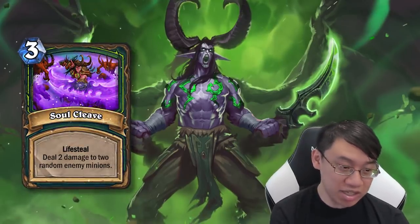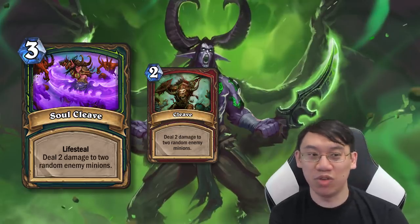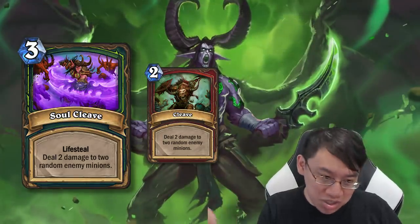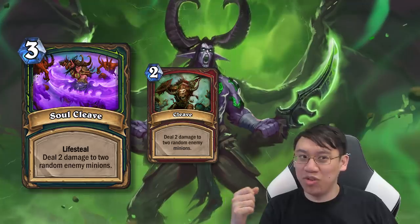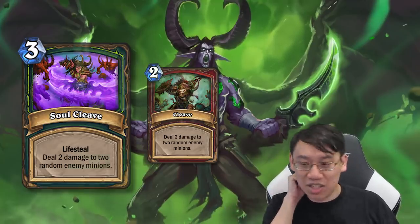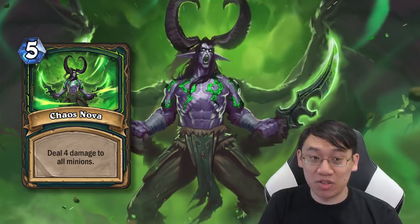Soul Cleave is basically the Cleave spell from Warrior, except you get lifesteal for plus 1 mana. So it's like Cleave and you bundle it and gain 4 health, as long as you pay 1 more mana. And if you have some small damage you gain even more health. It's worth mentioning that Cleave was changed a while ago so you can play it even if there's only 1 minion on the board — Soul Cleave is similar, so you can use it to just deal 2 damage to 1 enemy minion and gain 2 health. And Chaos Nova, the big control Demon Hunter enabler, deals 4 damage to all minions for 5 mana. That's actually a really, really good deal.